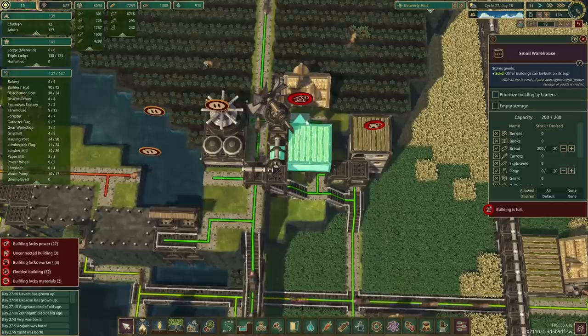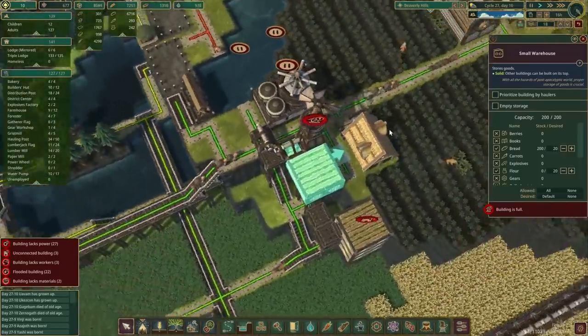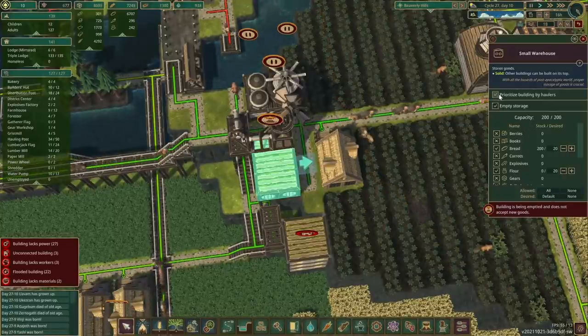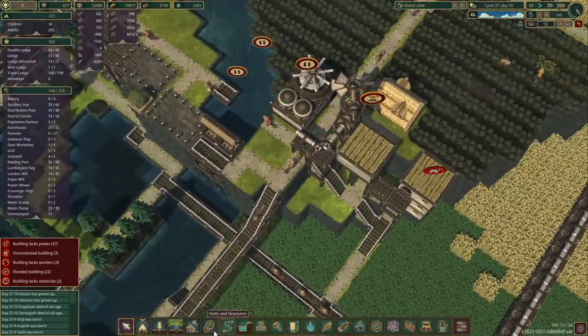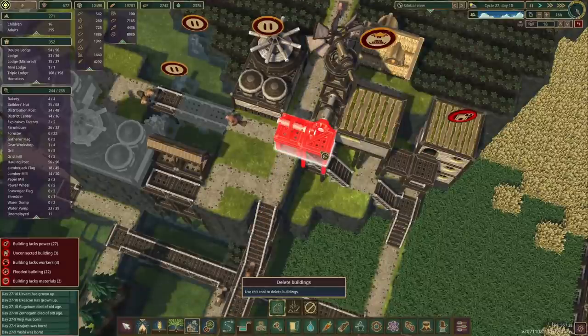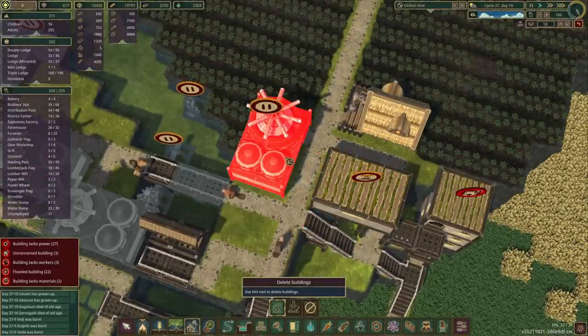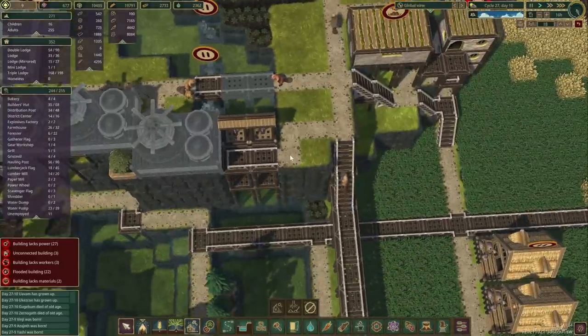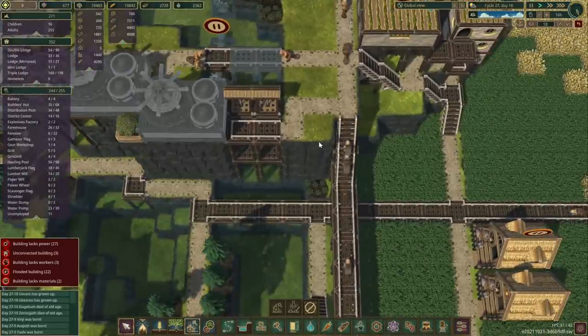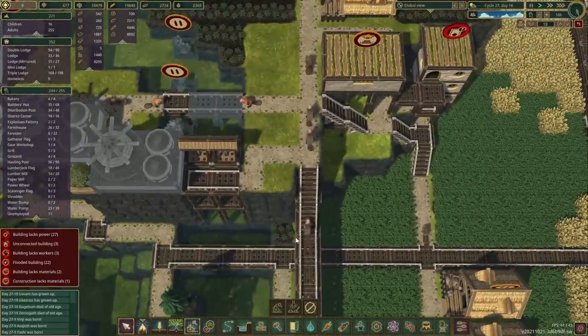With these structures here I think we'd like to change this up a little bit as well. We'll empty the storage and prioritize it. Unfortunately those buildings can probably go — same for all of them. We'll leave the platforms in just in case.